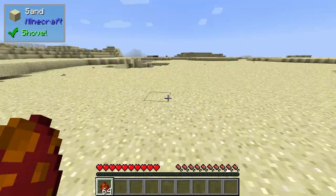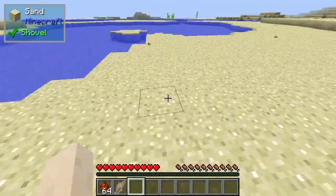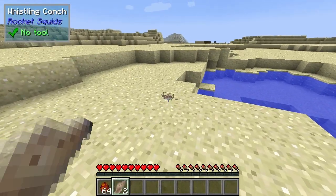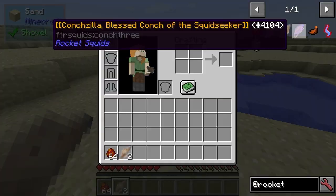Hello, welcome to RocketSquids Modspotlight. One of the things you may find from RocketSquids are these whistling conches. We can actually craft them up. You can see we've got a noteworthy conch and a conchzilla.